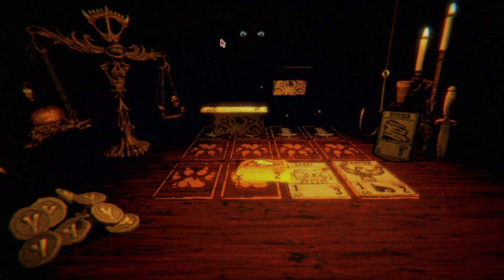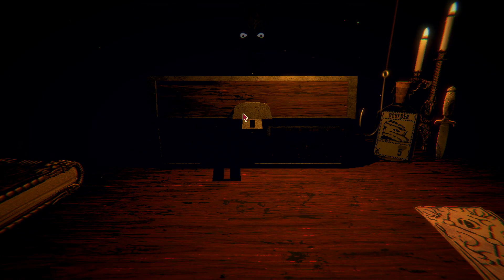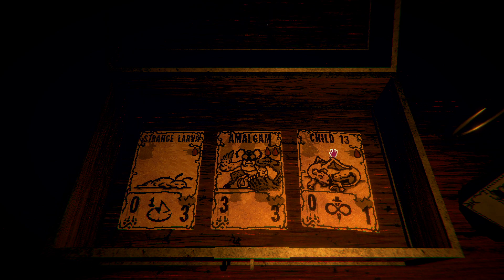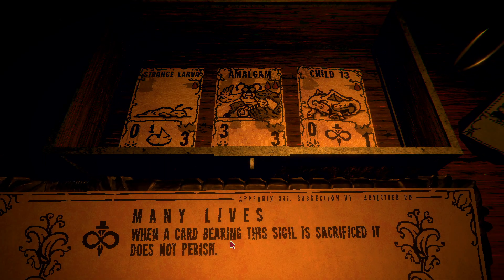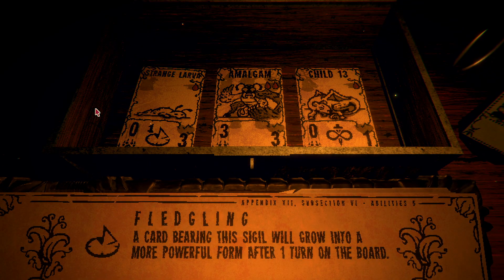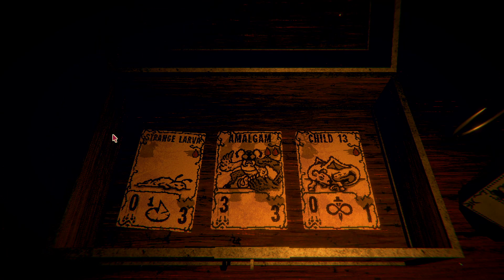He will not perish quite yet. And let's take one of the cards. 'Many lives — when a card bearing the sigil is sacrificed it does not perish.' So it's the same as the cat, but something might transform out of it if we give it the fledgling sigil. Or let's just take the strange larva.